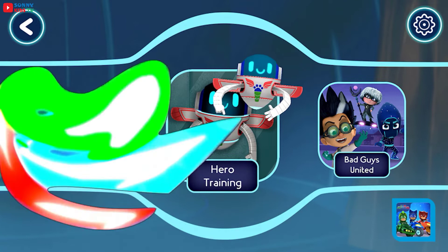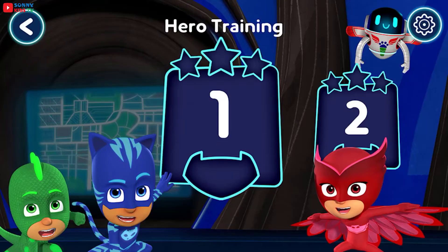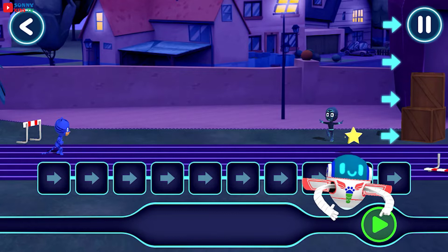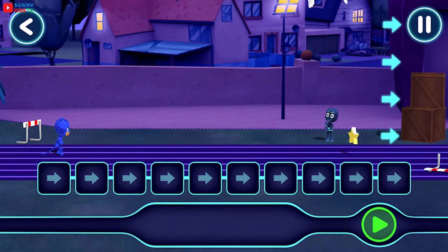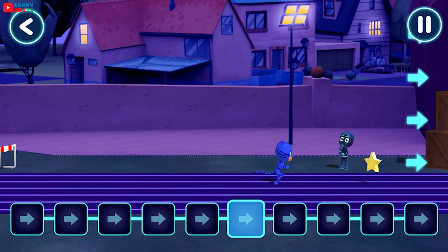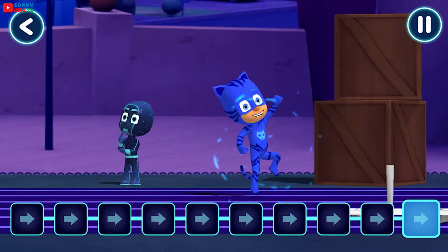Tap the adventure you want to go. Let's pick a level to play. It's time to be a hero. Welcome to Hero Training. You and PJ Robot will be helping guide our heroes on their adventures. Tap this button when you want the hero to start moving. Catboy is on the move. Well done.